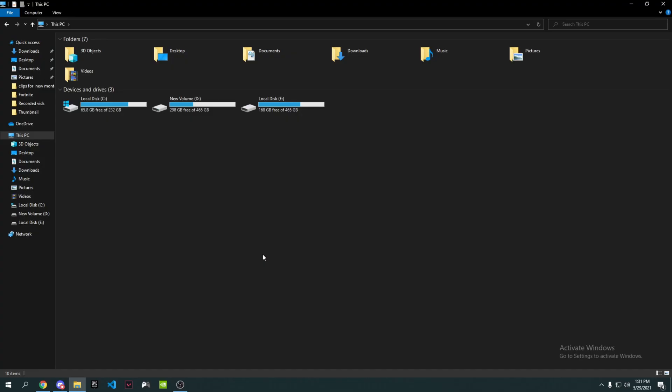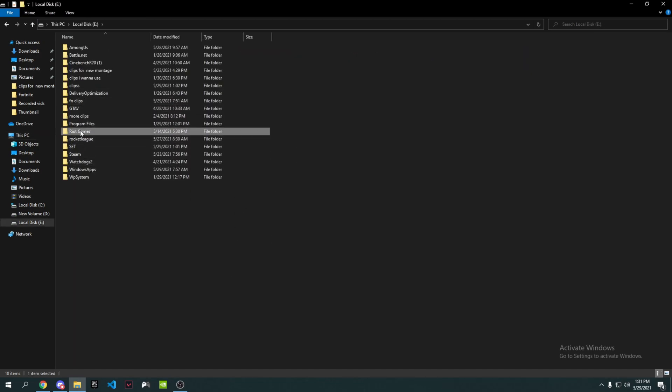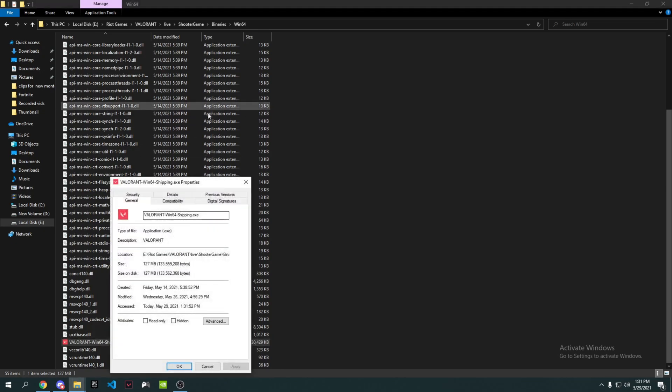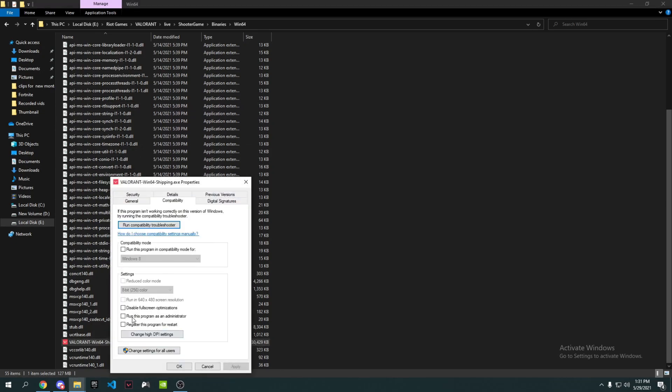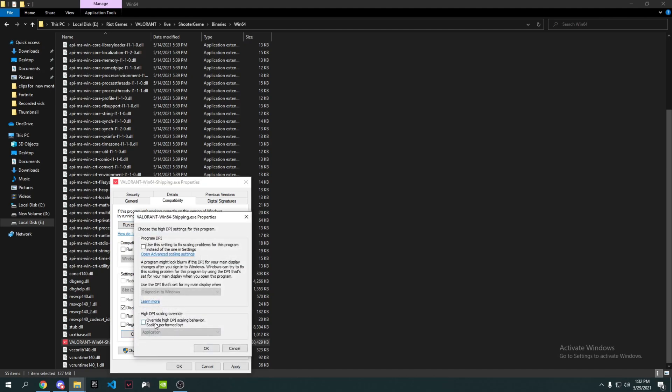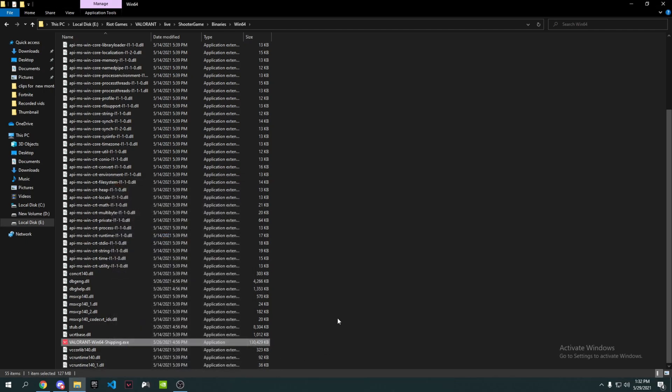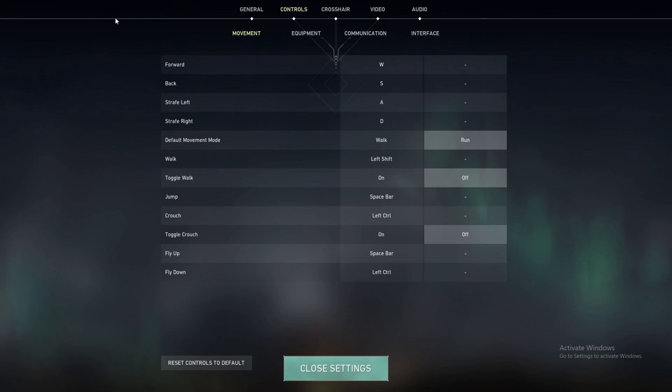Navigate to your Valorant installation folder again — Riot Games > Valorant > Live > ShooterGame > Binaries > Win64 — and scroll down to find 'VALORANT-Win64-Shipping'. Right-click it, go to Properties, then Compatibility. Check 'Disable fullscreen optimizations', click 'Change high DPI settings', check 'Override high DPI scaling behavior', set it to Application, press OK, Apply, and OK.